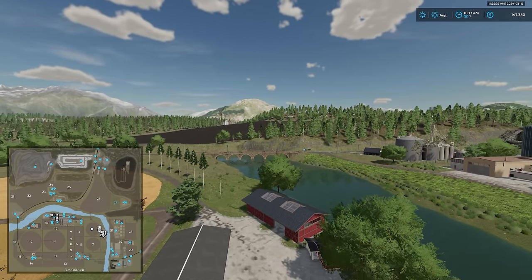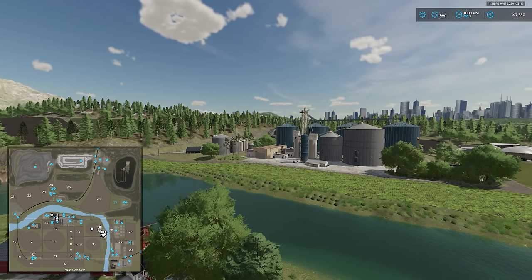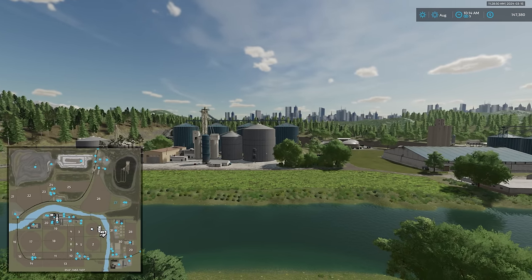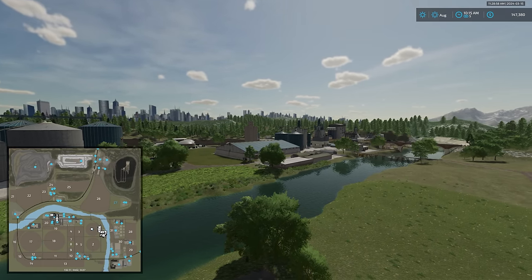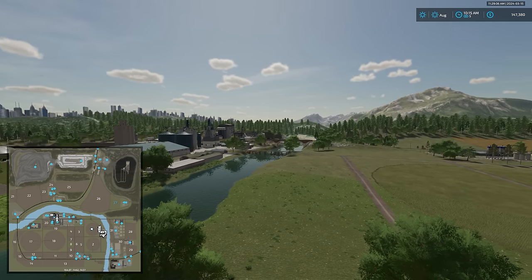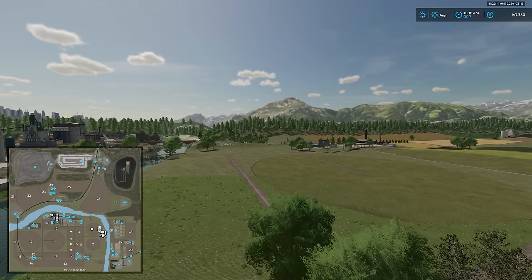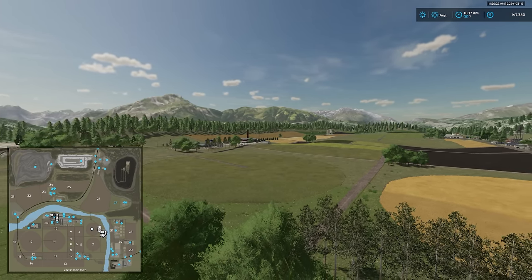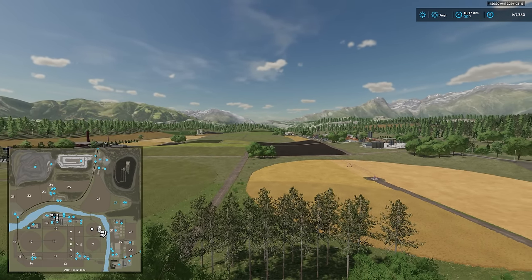We're going to give the map a full point with respect to productions being built in or areas set aside for them, because we have 20 custom productions and 39 custom production outputs — the map is well deserving of that full point. With respect to the ability to sell all base game crops, production items, and animal outputs — full point again, since we can sell base game items, Platinum and Premium expansion items, and most of the 39 new products. Both farms are completely customizable, so full point on that metric as well.